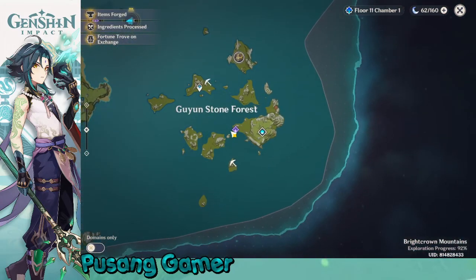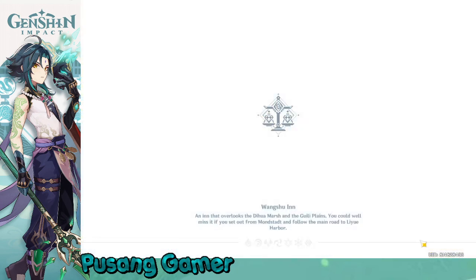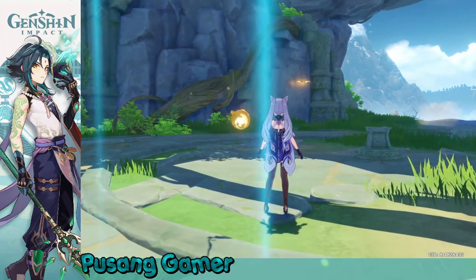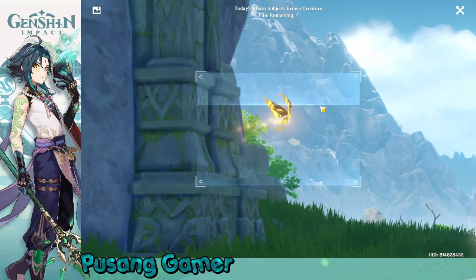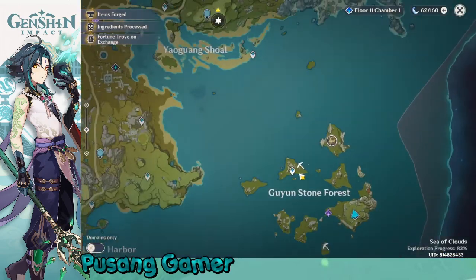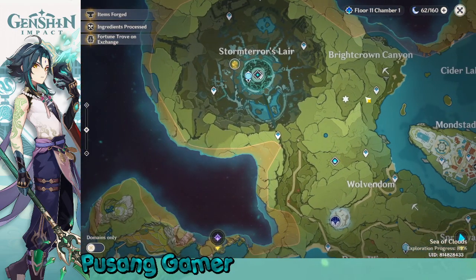Let's try getting an image here near the Geo stone for the Geo butterfly. I am saving my last camera shot for it. Anyway, you can finish the quest by photographing the places I have told you before. The Geo butterfly is not working, so I am going to finish my quest here.